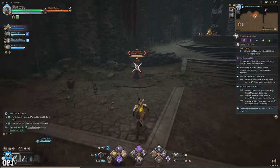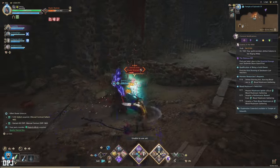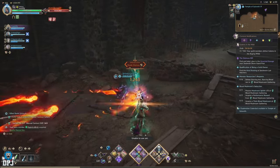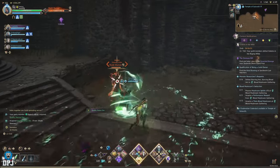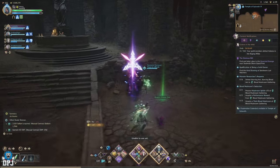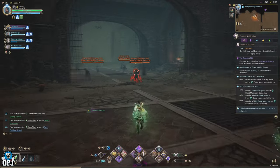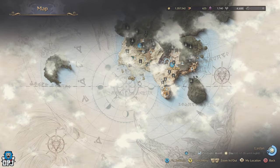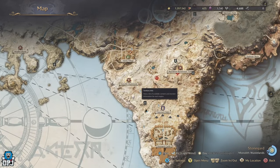Once you hit level 20 in Throne and Liberty, you unlock open world dungeons. The first one is the Silius Abyss, which is a place you can easily take advantage of — it rewards you tons of loot, materials, and so much more. If you are around level 20 you should definitely be taking advantage of this dungeon. But as you progress and get up a few more levels, you unlock a dungeon which in my opinion is even better.